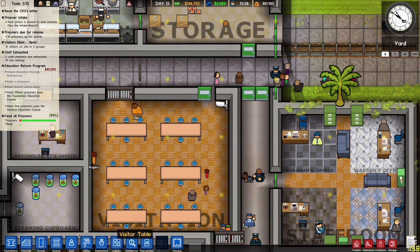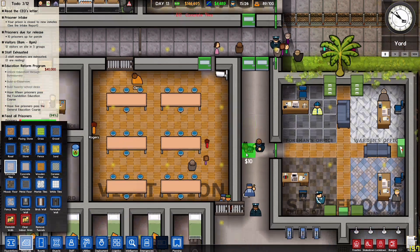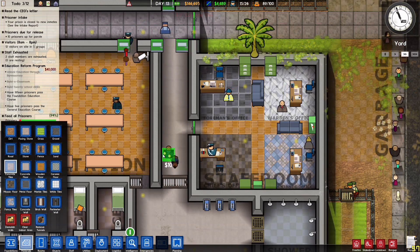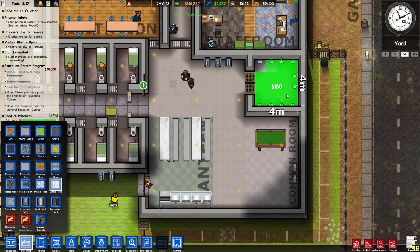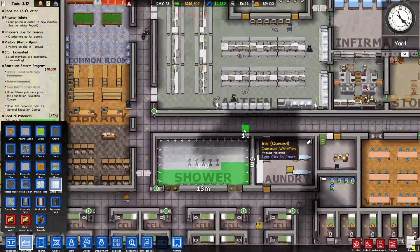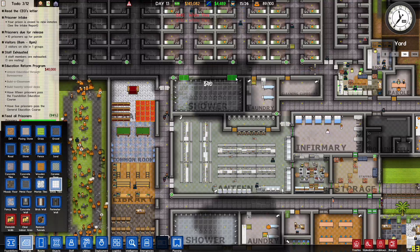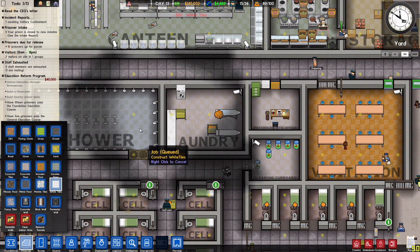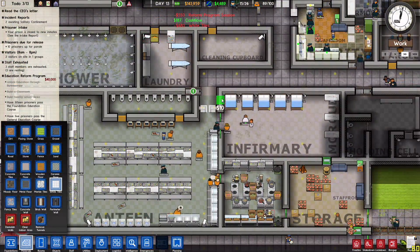The visitation room is almost done — let's put a little bit of concrete tiles in there. Let's put some white tiles in the shower rooms. Same thing with the other showers. The drain covers the entire tile anyway, but let's put it in there. The clean cover area gets white tiles as well.